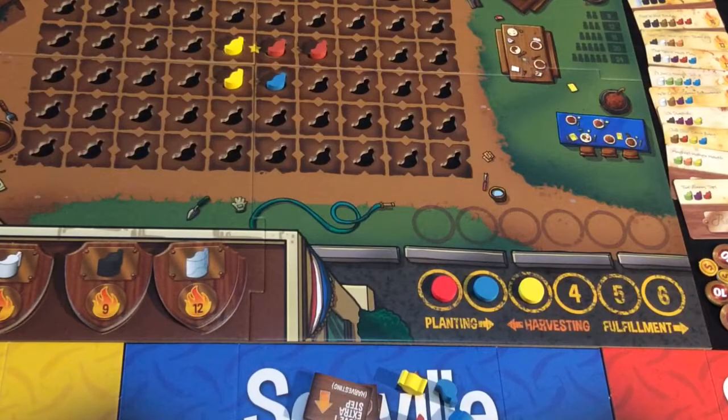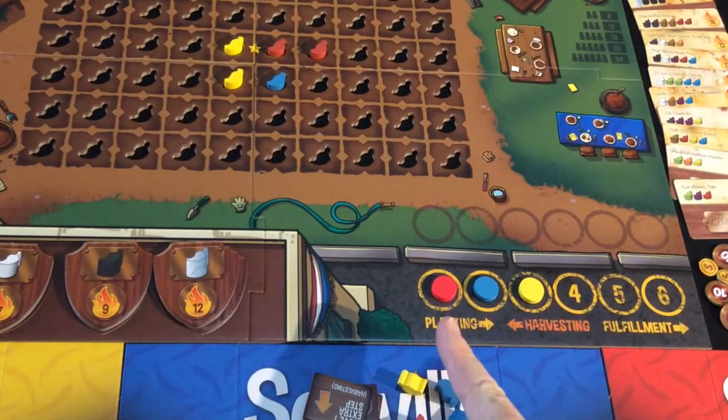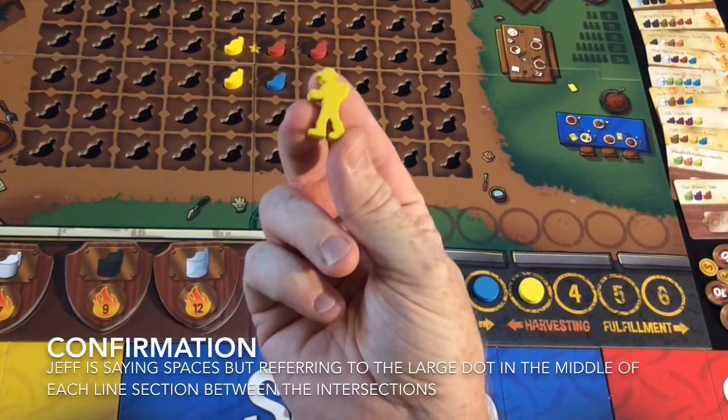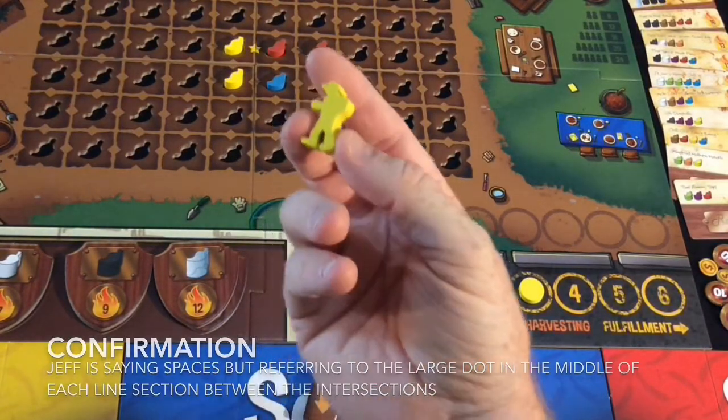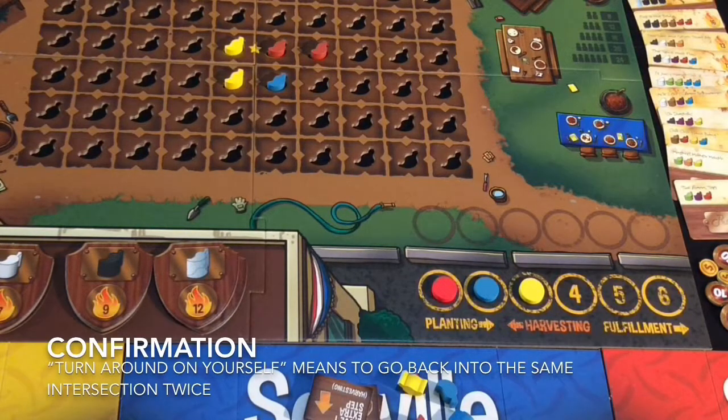The next thing that happens is the harvest. Harvest works in reverse order, so yellow is going to harvest first, moving backwards. During the harvest you will move your little gardener — your harvester — up to three spaces. You must move at least one but a maximum of three spaces.